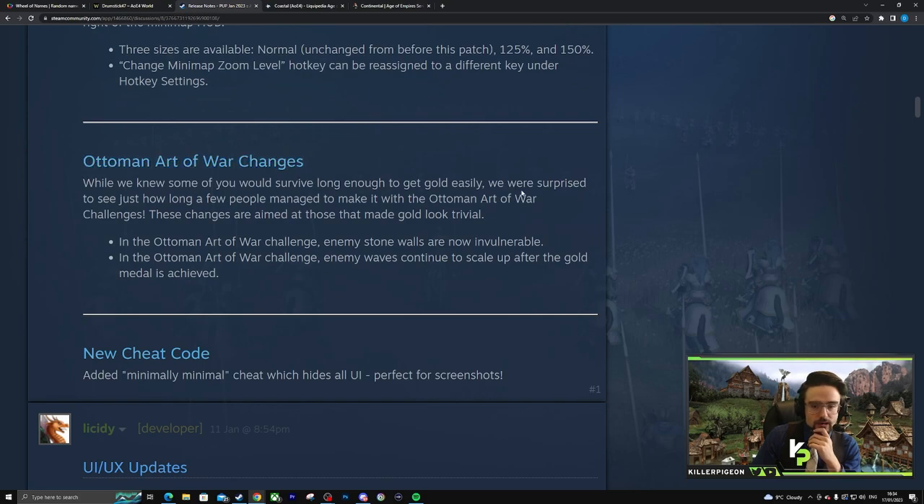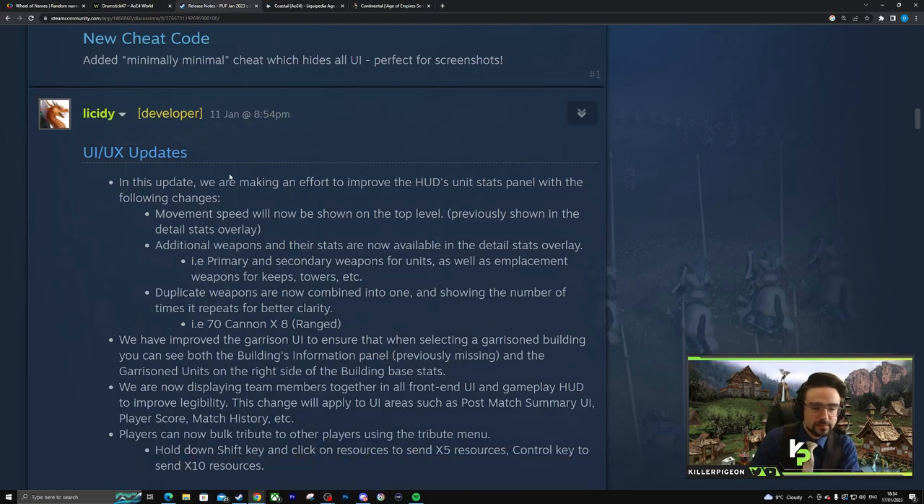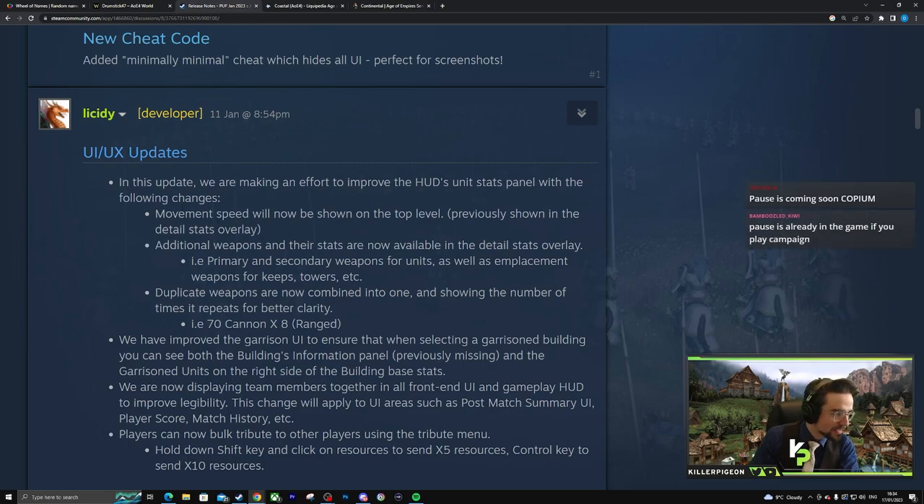Art of War changes. New cheat code: Minimally Minimal — hides all the UI. That's kind of nice, much easier for making clickbait videos. Pause is coming soon — wait, please tell me it's in here.